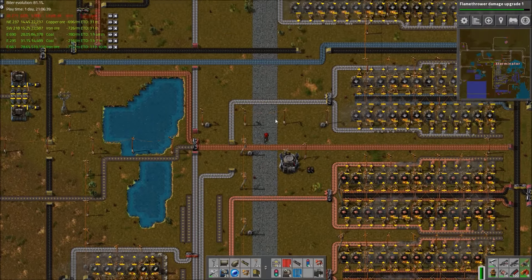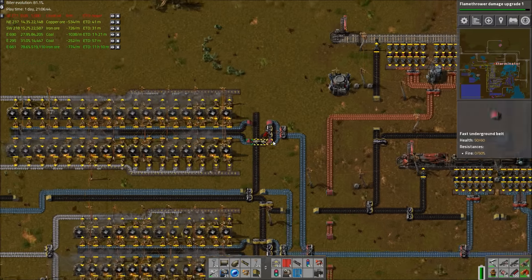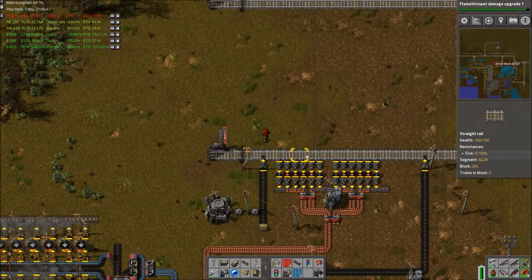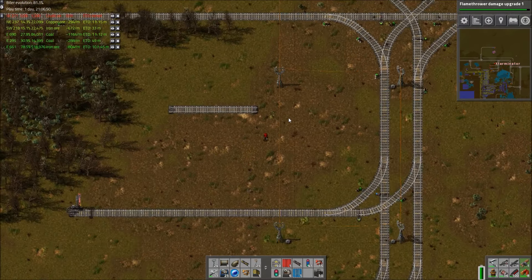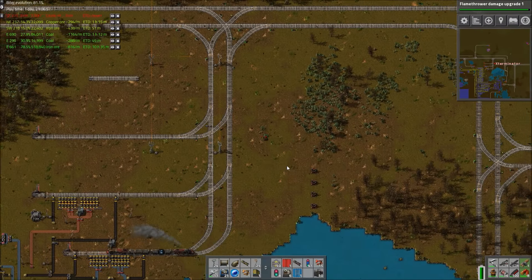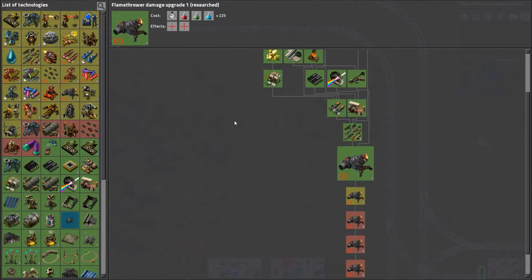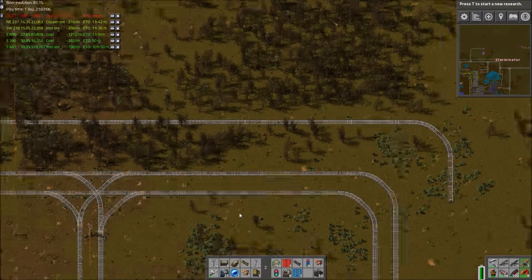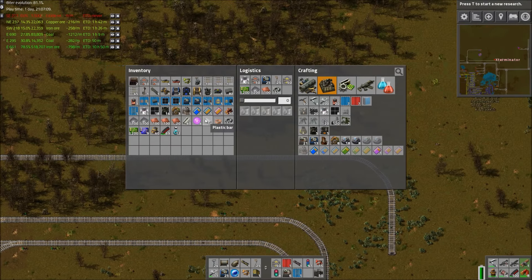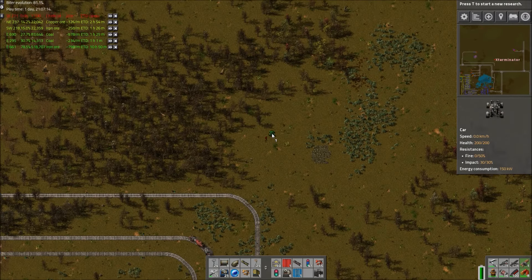The more entities you have there, the less likely they are to do it. I streamed yesterday and started a new map — the dudes came over and built a base literally right next to my steam engine setup. All of a sudden there were three spawners and two worms just sitting right next to my steam engines. It was a little freaky — good thing I caught it early, otherwise my power would have just been wrecked.